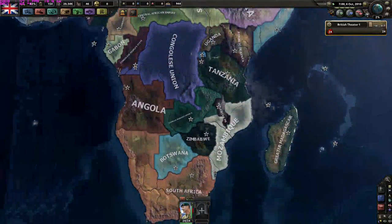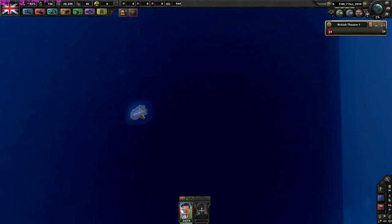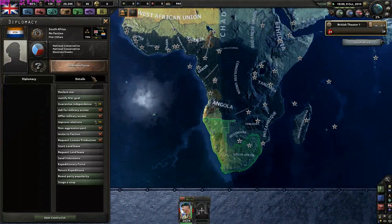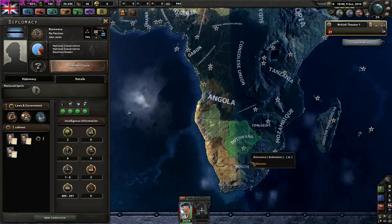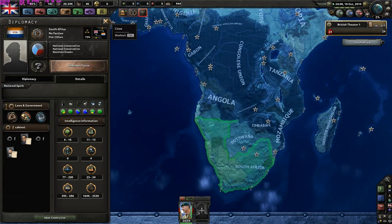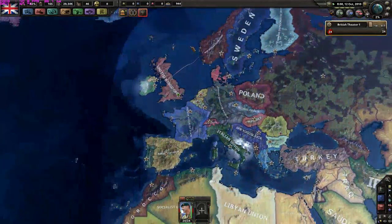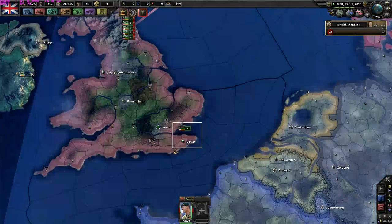I have a naval base here on the island of Saint Helena. This means I could actually start invading South Africa. The South African army is 6 to 16 divisions strong, which isn't that strong, and they have 23 to 34 civilian factories, so invading South Africa is in our interest. I think they will be our next target after we invade all of Scandinavia.